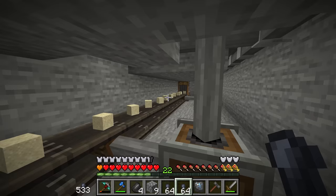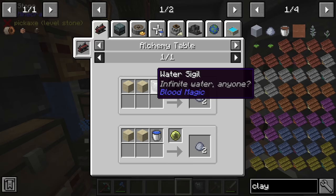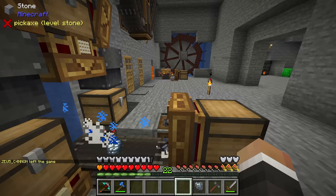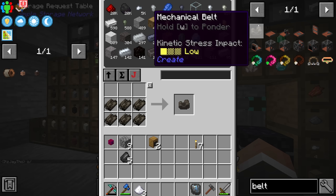The problem is that when it comes to making things like clay, currently our best way of making clay is via blood magic with the water sigil and sand, and we're turning all our sand into glass. So I'd like to split the sand into two belts — one belt that goes straight to the glass and another that sends sand into its own storage drawer. To do that we can use the tunnel system, so if we make another mechanical belt and some shaft, we can set that up.